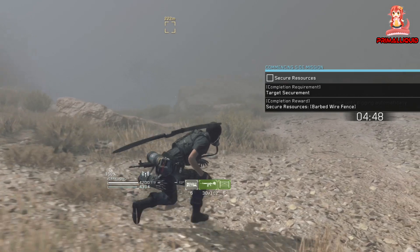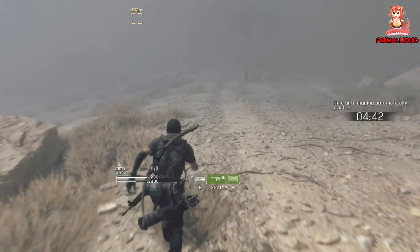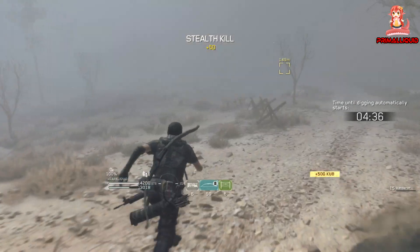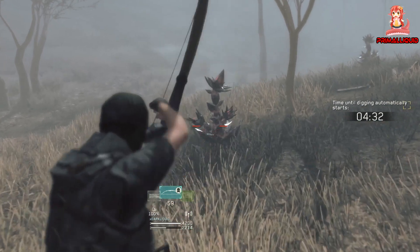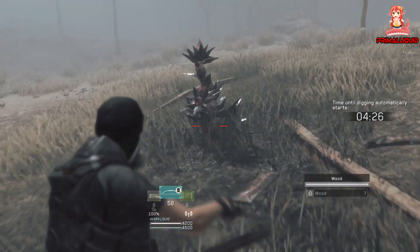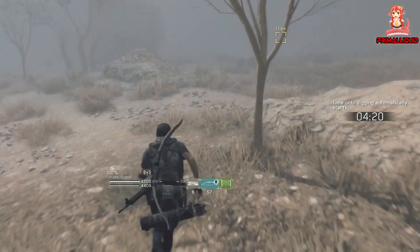As soon as you actually load into the area, the first thing you want to do is run straight through to the extraction point. The main reason for that is you want to unlock the map as soon as possible, because then you also know where zombies are going to be coming from. However, if you cross paths with any zombies or any Cuban energy on the way, I recommend killing the zombie and getting the Cuban energy, simply due to the fact that we're going to need a minimum of 5,000 before the first wave appears.